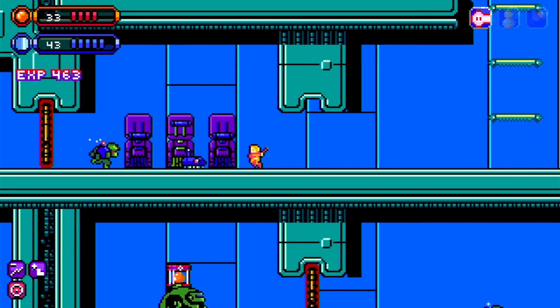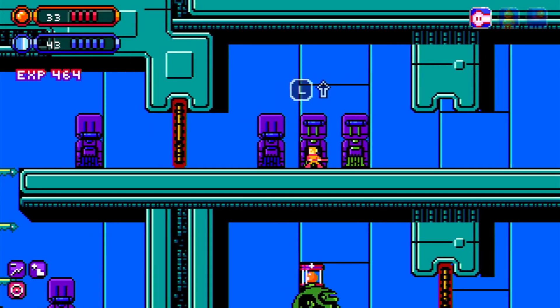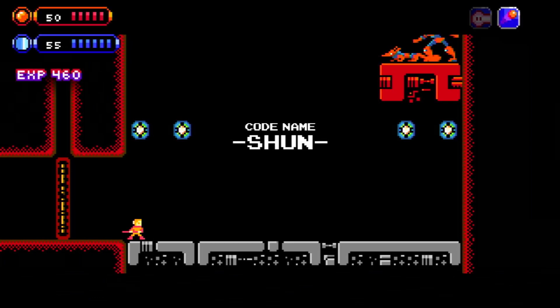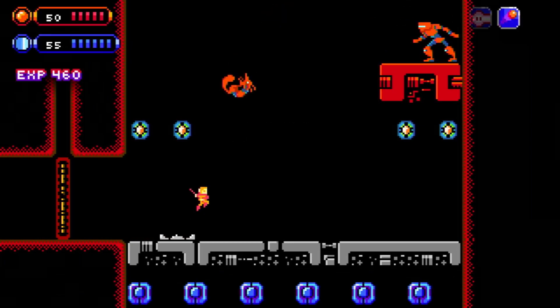Thank goodness they put save points here and there as well. There are bosses within the game and each time you take one on and defeat them, you get one of your gem things removed from your head.